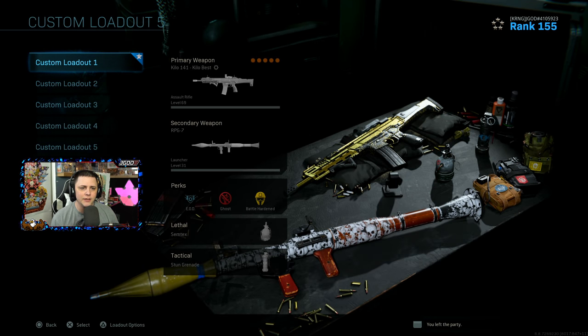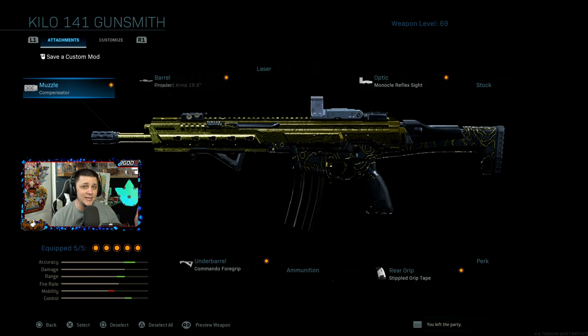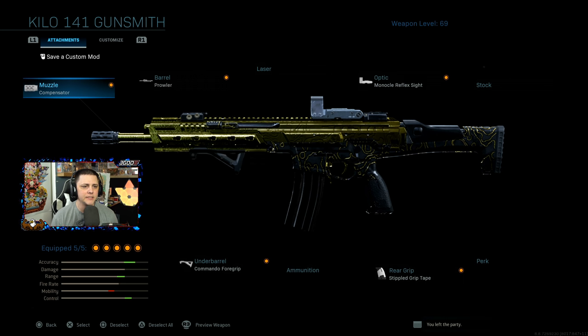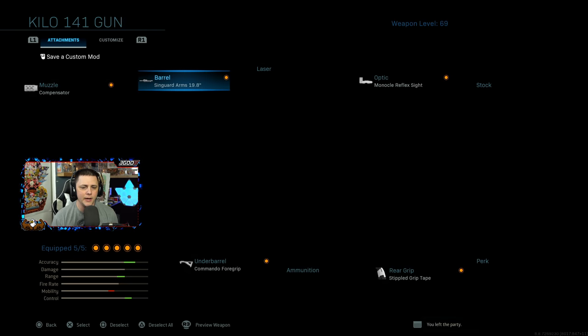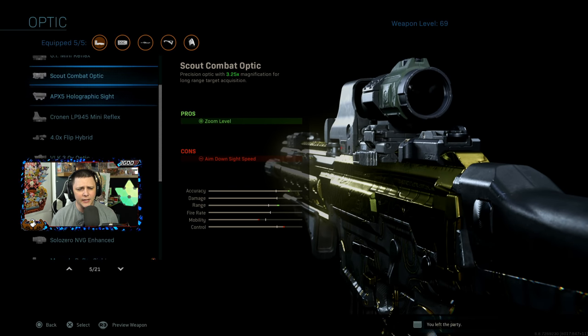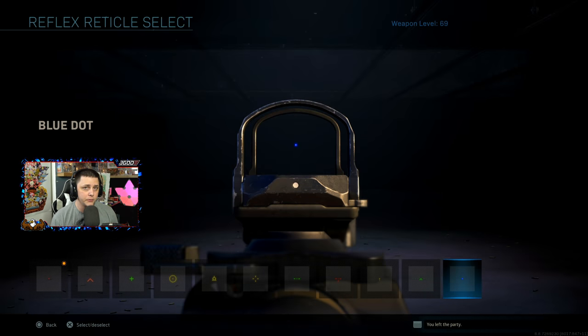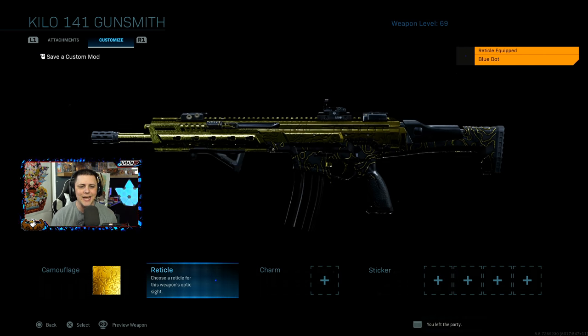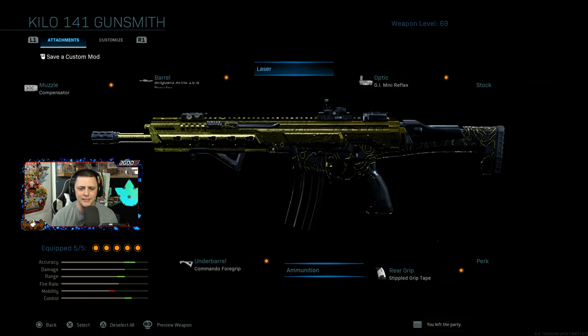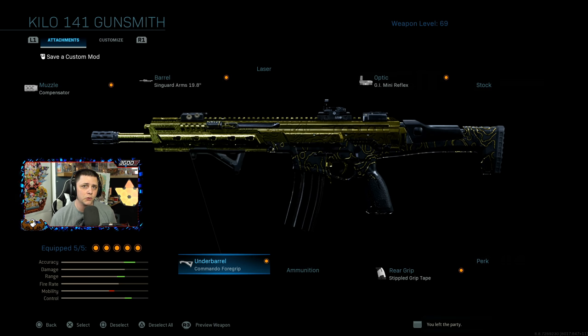The first class setup we'll take a look at is the Kilo, and this is probably my favorite class setup overall in the entire game. I haven't had a chance to go back to it much after I unlocked gold, but I'm running the compensator, the Prowler Singard Arms 19.8 inch barrel, and a monocle reflex sight — though you can switch it to whatever. I'm really becoming a fan of this GI Mini sight, which is the one the pros use. I typically swap that out with the blue dot sight. As for the rest of the class, I use the stipple grip tape for faster ADS, and the commando foregrip.